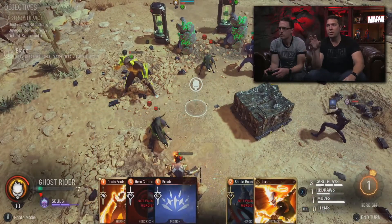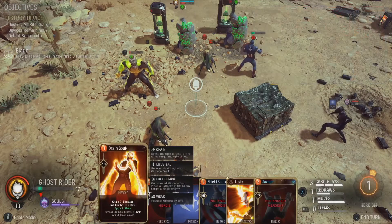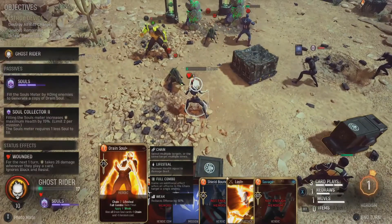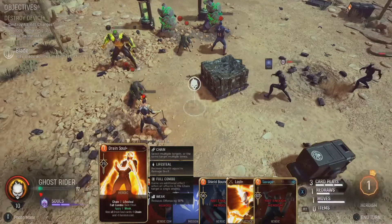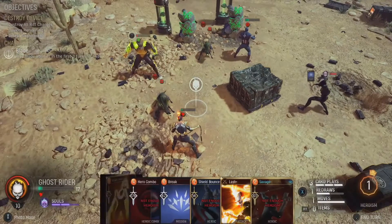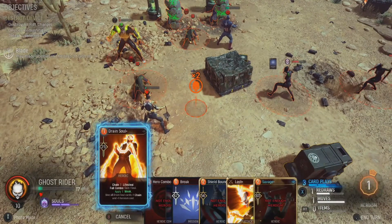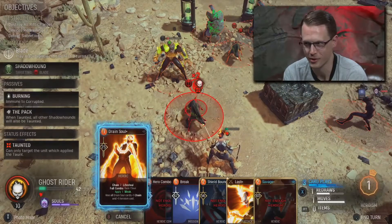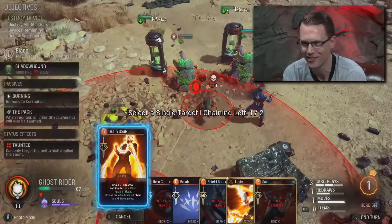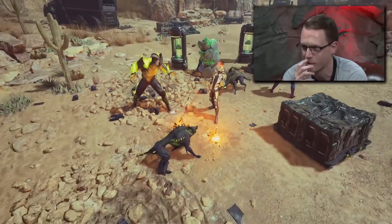Going deep on combat mechanics — some heroes have abilities that build power over the course of an encounter. Drain Soul is a good example: every time you use it, all Drain Souls get more powerful — they cost more heroism but do more attacks and chain more every time. Drain Soul has lifesteal, which means Ghost Rider should recover health for using it, but he also has Wounded. I think if he has lifesteal he'll survive the Wounded damage.